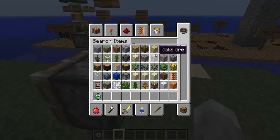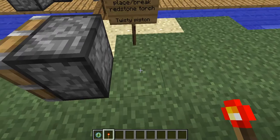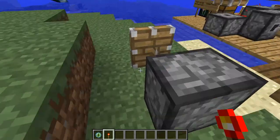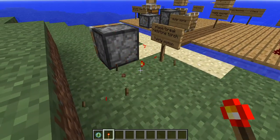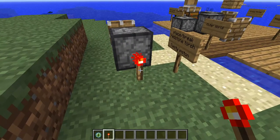Now, I will get a redstone torch here, just to show you a few things. When you place this, you notice how that's like that, but you break it, the piston goes into a really awkward motion.